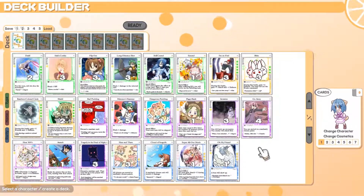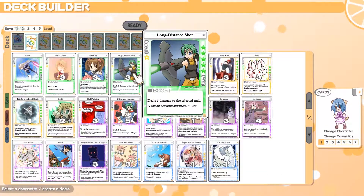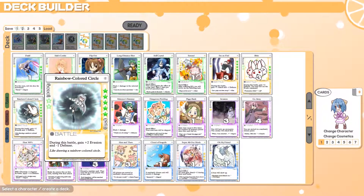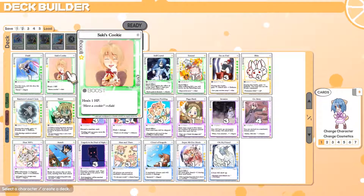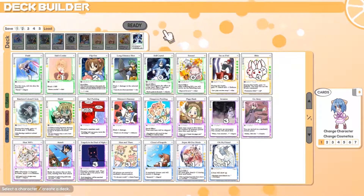Next up is building your deck. Here is where you will pick up to 10 cards that you will be able to use during the game. All the cards that everyone picks are loaded into one main deck that every player draws from, meaning any card you choose could also be played against you. Hyper cards are unique though — there are 8 blank hyper cards in the deck, and as soon as a player draws one, it turns into their respective character's hyper ability, so only you can use your character's specific hyper card. You can also save deck combinations so you don't have to manually pick every card each match.